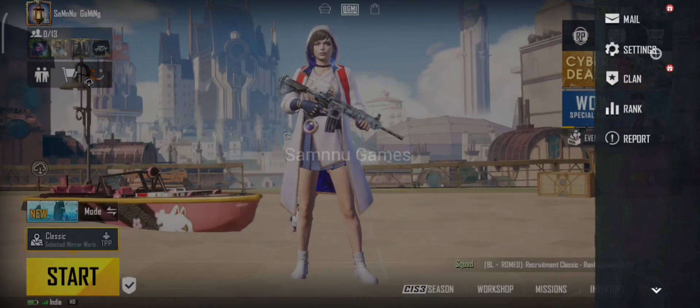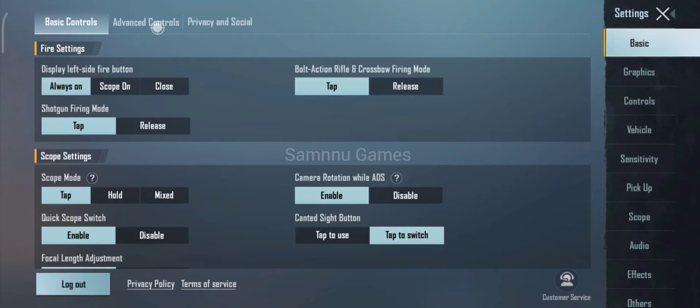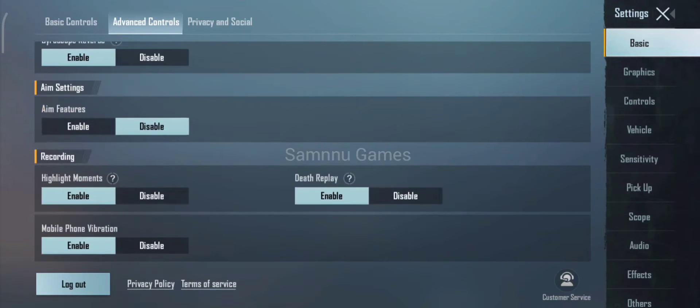There are settings. There is an advanced control option. It will enable the highlight mode, if you have a disability mode.